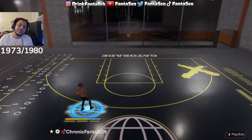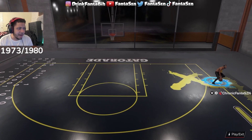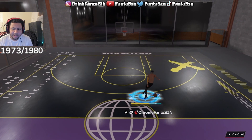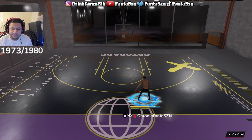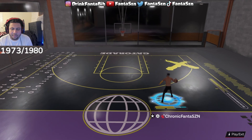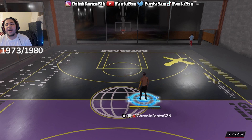For the John Morant hesitation sig, you do that hesitation and then do the behind the back right to the next spot — shoutout to Laika, he put me on. If you want to do it repetitively, this is what it looks like. You can shoot off of it too. That's about it for this sig video.